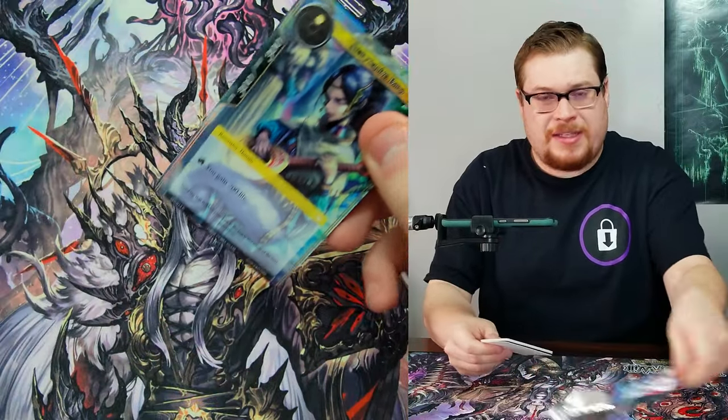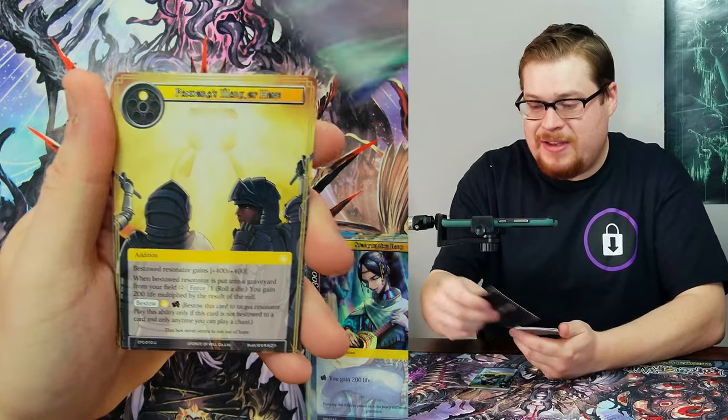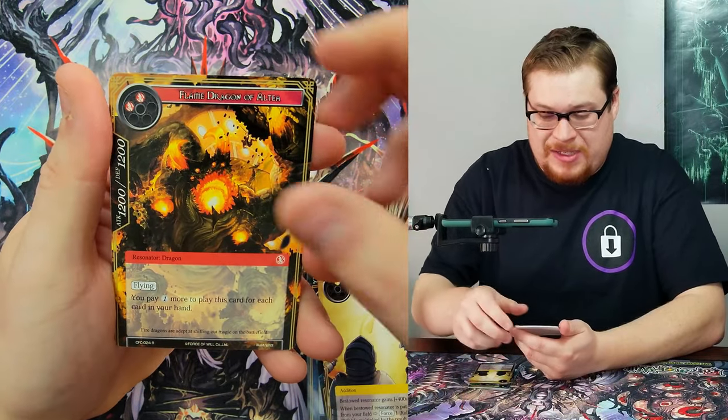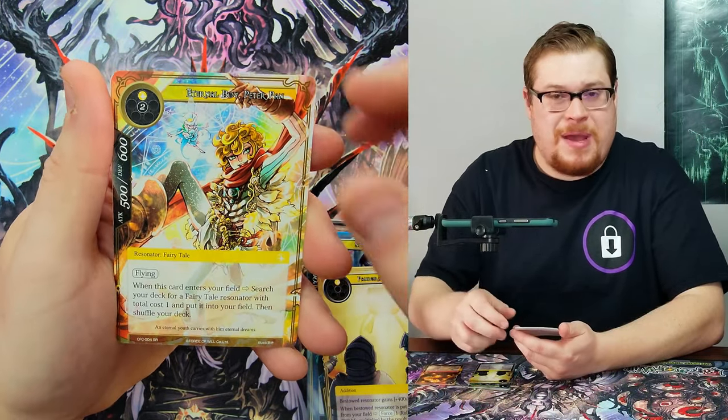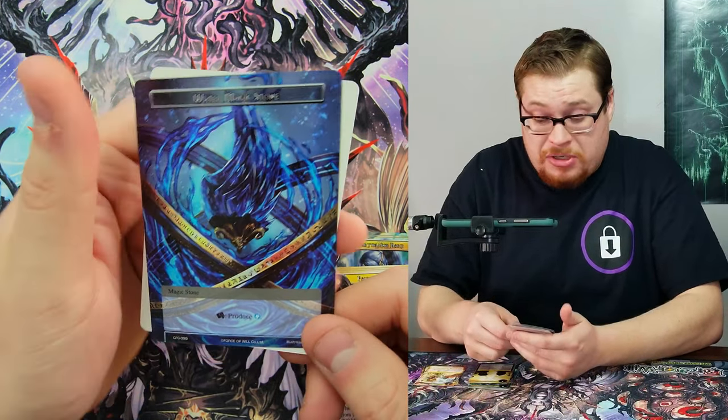I like never set aside the full art foil magic stones — I probably should because I'd probably like to use them one day, but I just never pull them to the side. Peter Pan again, and then a foil Water Magic Stone.